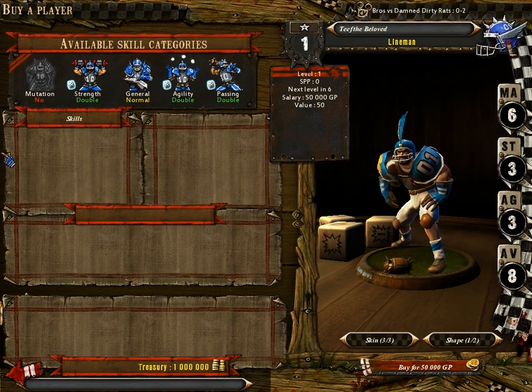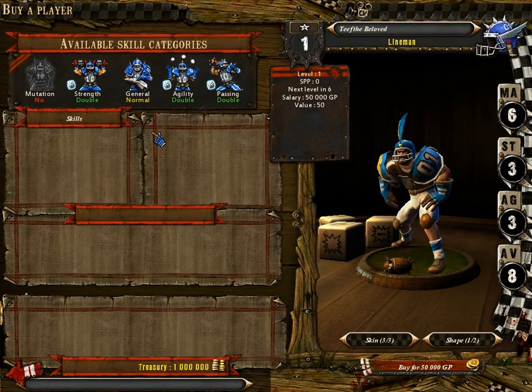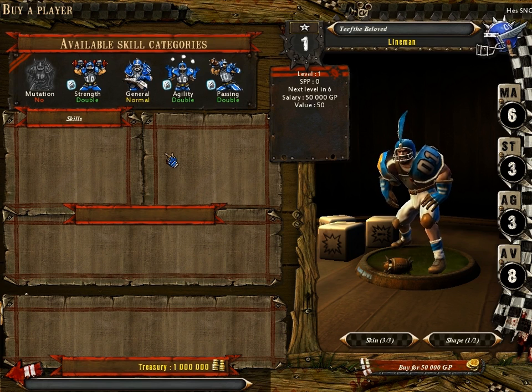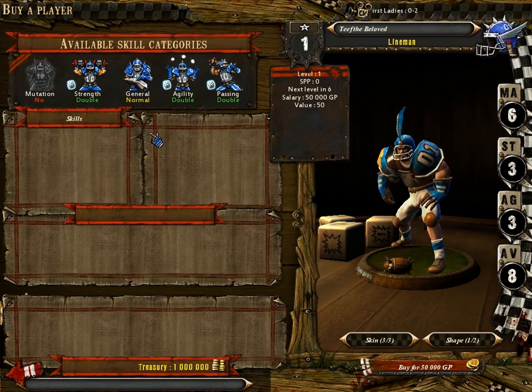Human linemen don't come with any skills, but I can tell you about the skill categories. When a player levels up, they roll two dice — if the dice show the same number, they get a double, which unlocks additional skill categories. For a human, on a double he can get strength, general, agility, or passing; on a regular roll he can get a general skill. There's also a grayed-out category called Mutation, which is generally available only to a few teams like Chaos, Nurgle, and Skaven — where Chaos and Nurgle get them regularly but Skaven need a double roll.